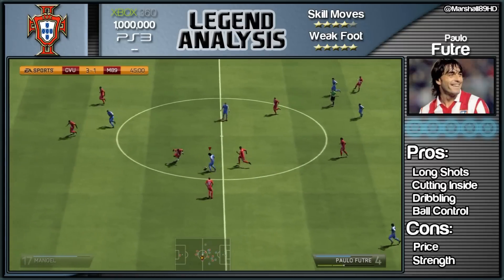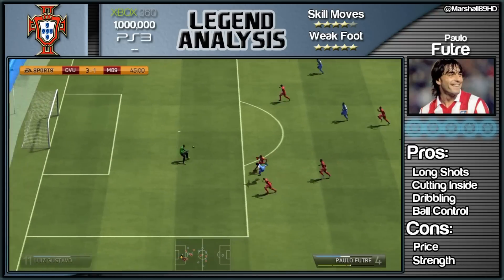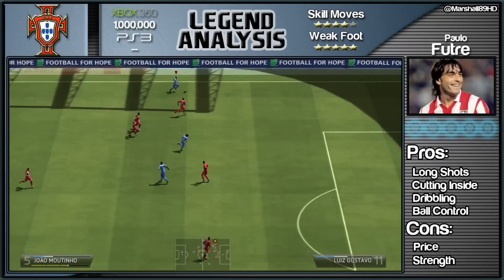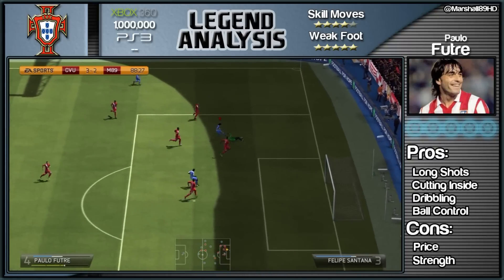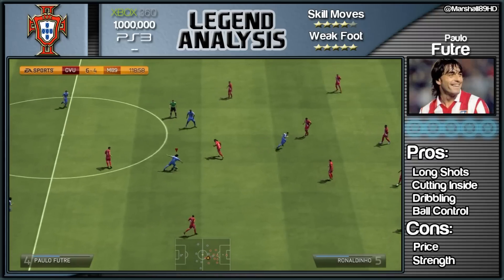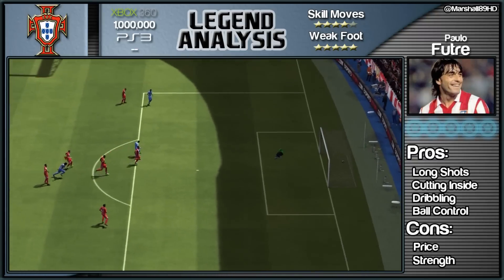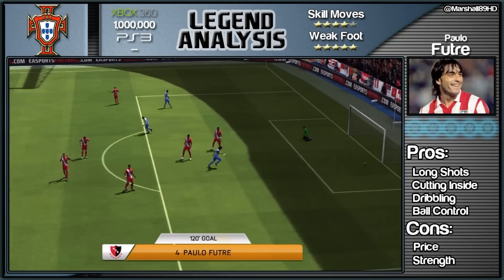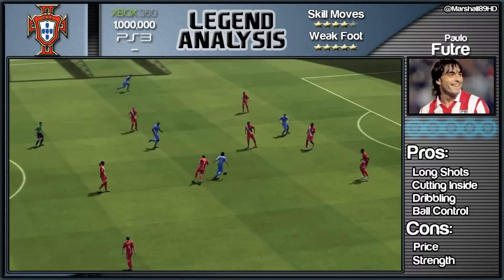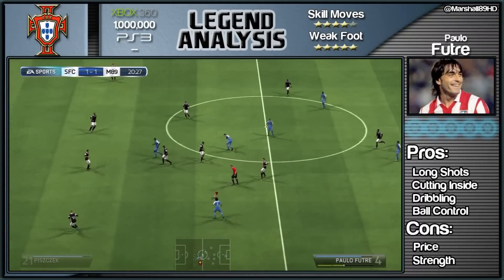The strikes just keep getting better and better from this guy. The pace, the dribbling, the control, the finishing - everything about this guy is good. His pros are his long shots, cutting inside, dribbling and ball control. His cons - price obviously, one million, which is just not cheap on either console. But my god, this guy is worth it. Another cracking strike there from range in the 120th minute. His other con is his strength - yes, the stat is terrible.